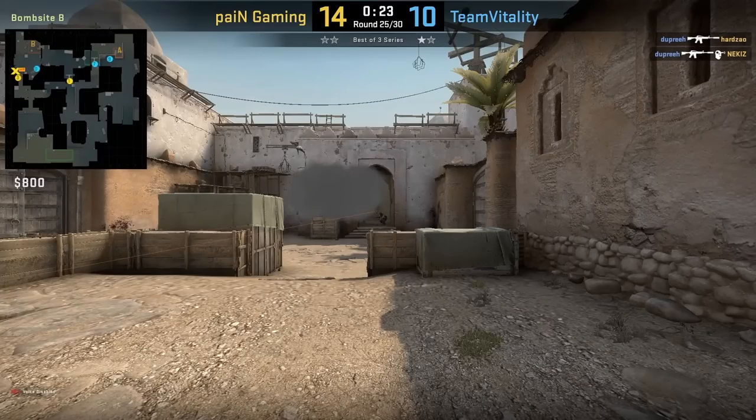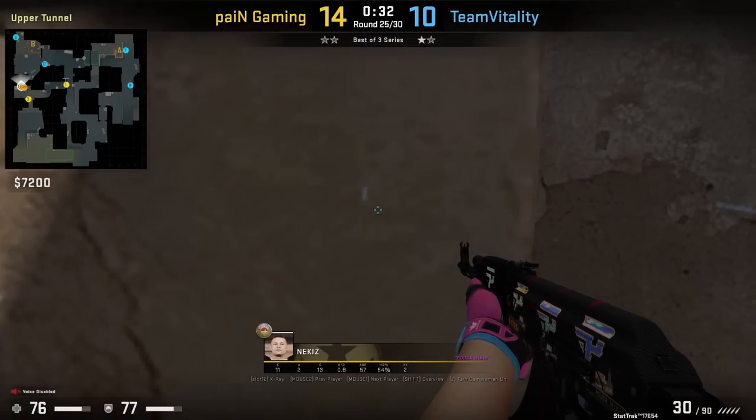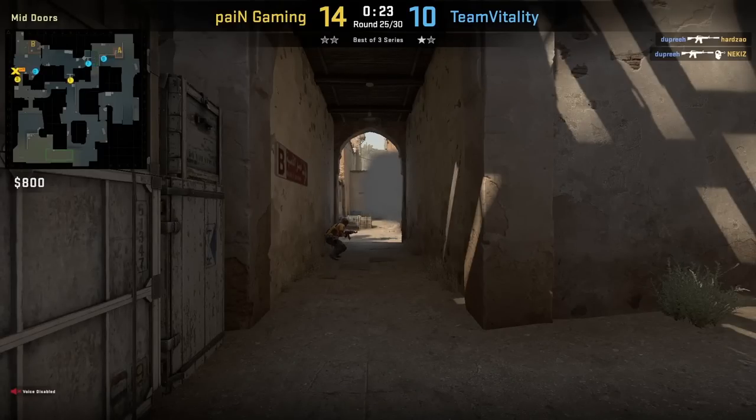However, Mad just was quick-switching and crouching, which messes up his timing. Therefore he couldn't take advantage of the smoke and gets killed. Had he been holding and peeking tunnels, he most likely gets at least one frag there.